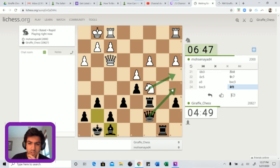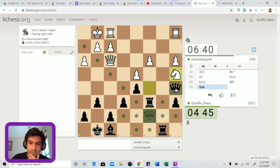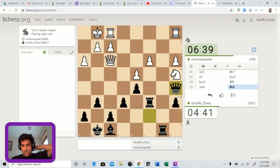Knight a4, queen a5 - now he has to go back to d1 with his queen. He's almost getting trapped. Let's just go queen a5. Our opponent has to play queen d1. After queen d1 there's rook c4, putting more pressure on the knight. He might as well just play knight c5 here, give up the pawn - the knight on the rim is dim as they say.